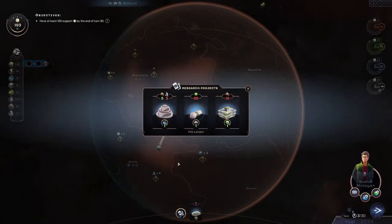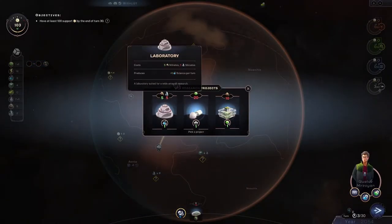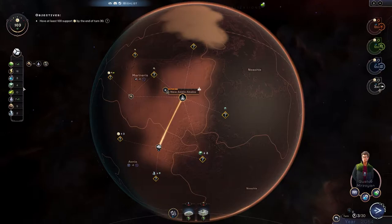We just unlocked the trade route — that happens pretty consistently in the games around this turn. With the trade route you can actually trade materials. So if we want to get rid of nitrates, for instance, we could do minus nitrates and then plus water, and every turn you get to do that one trade.